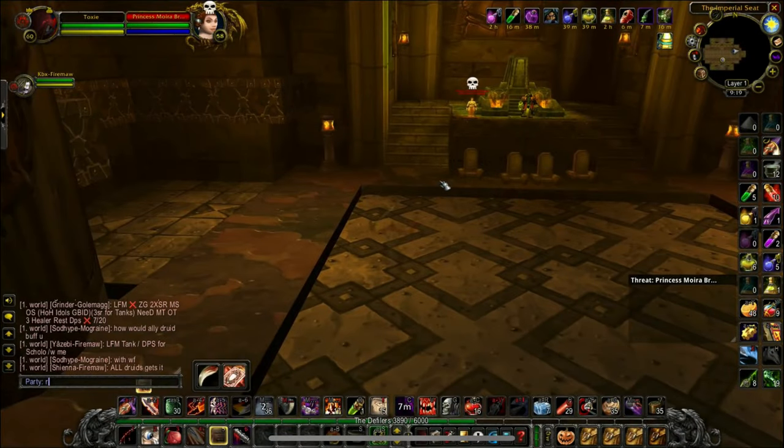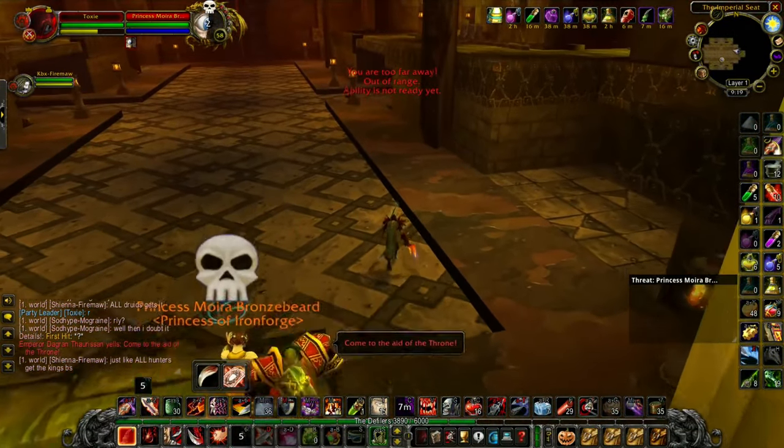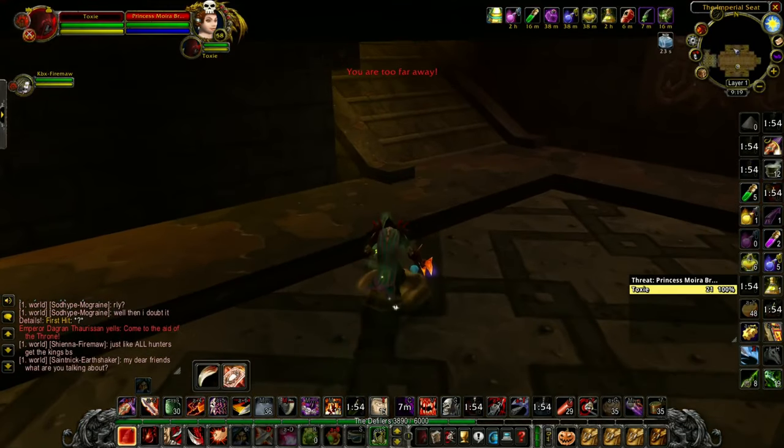Congratulations — you have now made it to the Emperor in one piece, which means you are a World of Warcraft master. What I'm going to show you is a reset method which basically allows you to engage in a one-versus-one fight versus the Princess, which actually makes this boost soloable. This is a method I discovered a while back — something quite naughty that I think Blizzard never intended. You're going to Cheap Shot the Princess and then run to the back of the room. A free action potion will be needed because when the Emperor enrages he can stun you from range. Open with a Cheap Shot and run directly towards the back of the room, popping a free action potion as you approach the first lamp post, as he enrages around this point.